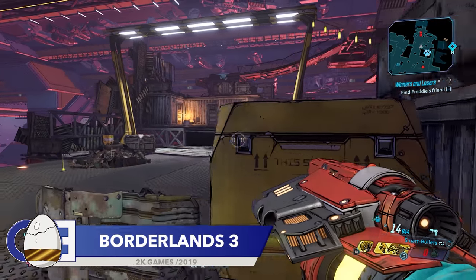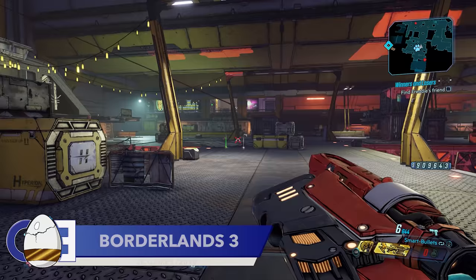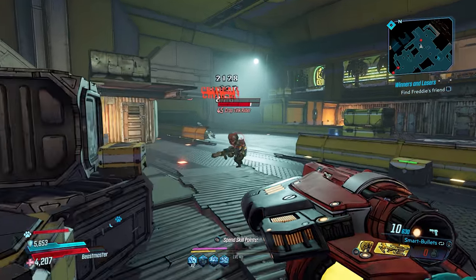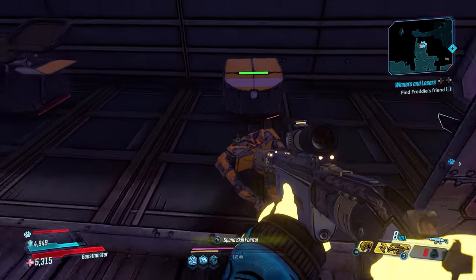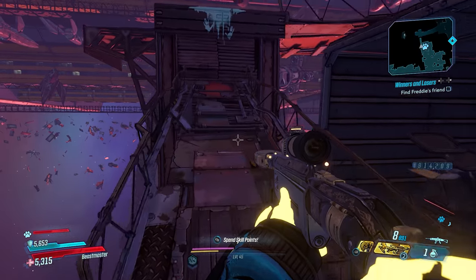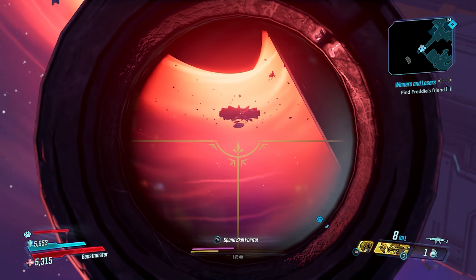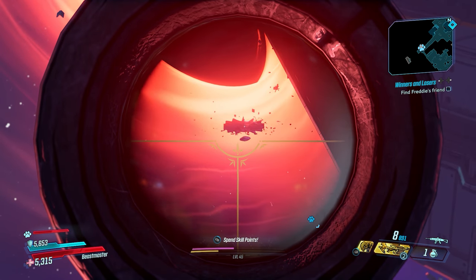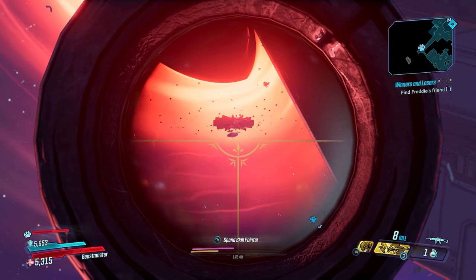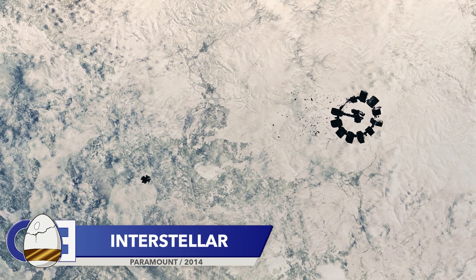Next up is a game that is full of references and easter eggs. Borderlands 3 is probably one of the best games I played last year and was packed full of easter eggs and secrets — nearly every legendary gun contains a reference to something. It's a nightmare trying to keep track of them all. Still, in the recently released DLC for Borderlands 3, Moxxi's Heist of the Handsome Jackpot, you can find this. This spinny thing — and yes that is the scientific name for it — is actually a reference to the spinning space station from the 2014 Christopher Nolan film Interstellar.